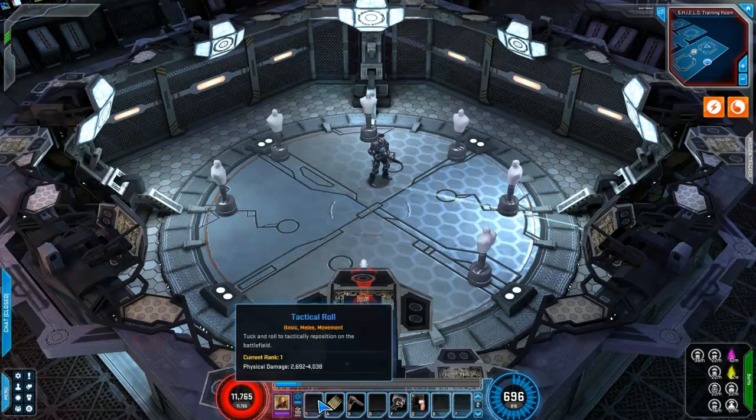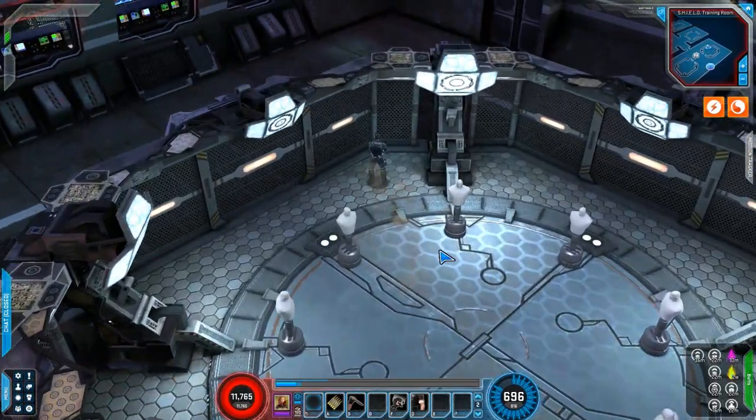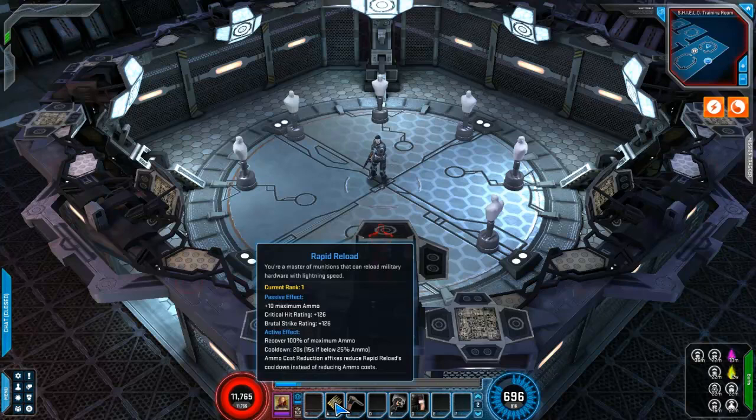That is your Firearms tree. Now we have Assault. First one is called Tactical Roll — it's a basic melee movement, you roll across the field. Next is your Rapid Reload. Its passive gives 10% maximum ammo, plus crit, hit, and brutal strike rating increase. The active is recover 100% ammo. Cooldown is 20 seconds, or 15 if your ammo is below 25%. Ammo cost reduction affixes reduce Rapid Reload's cooldown instead of reducing ammo cost.